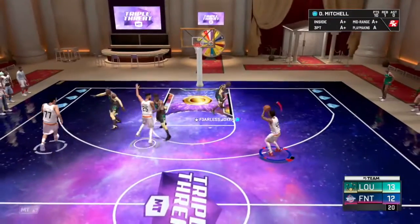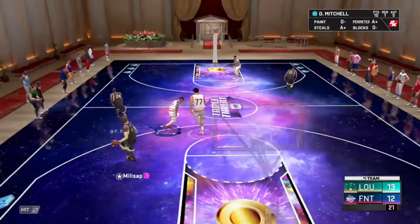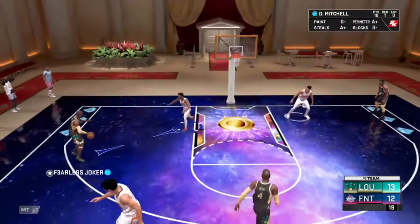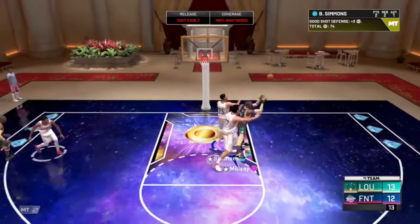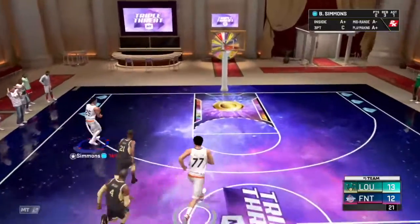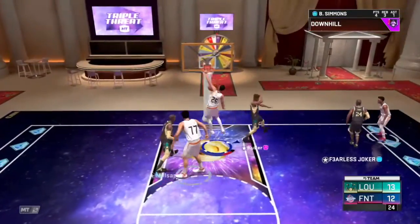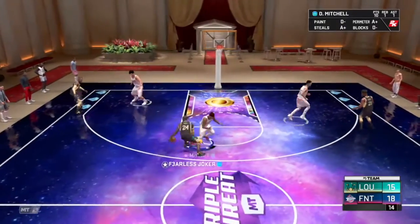Later on in the game, fearless joker has taken the lead 13 to 12. But we get the ball to Spider — Donovan Mitchell with the snatch back, he misses the three wide open. Really tough as you see the lag there catching up to us. Kobe pulls a really bad shot there — he's made some good ones this game, but we get the ball down to Ben Simmons and he absolutely throws it down with power. We get the lead back.